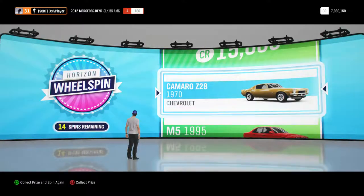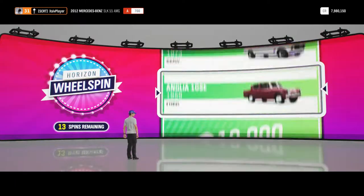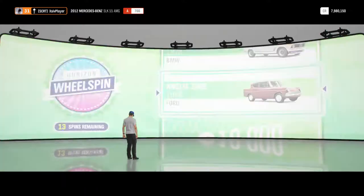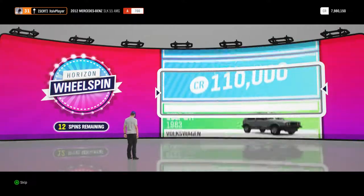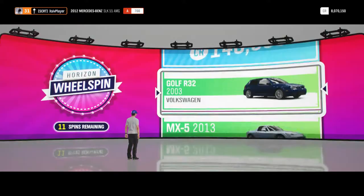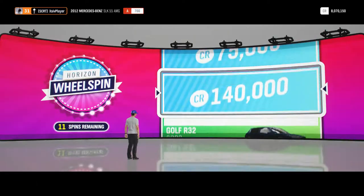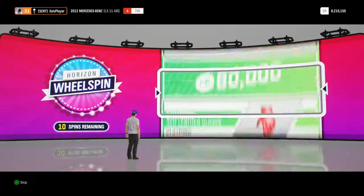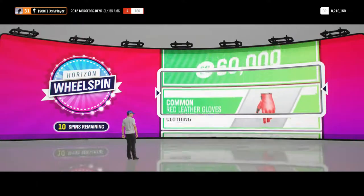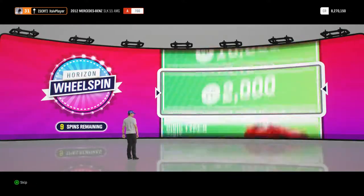Now we've got the Chevrolet Camaro Z28 again, a very nice car. Slightly helping the car collection grow here. There we go with the Ford Anglia 1959, very classic car there. Next up, 90,000 credits, that takes us over 8 million credits in the bank now, building up nice and quickly. Next up, 140,000 credits, boosted the balance. And there we go, 60,000 credits there, boosting that credit balance up of course.